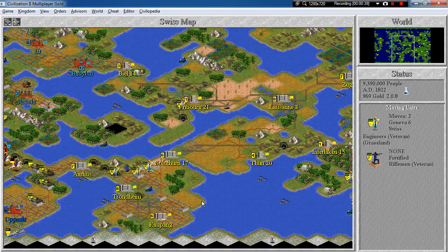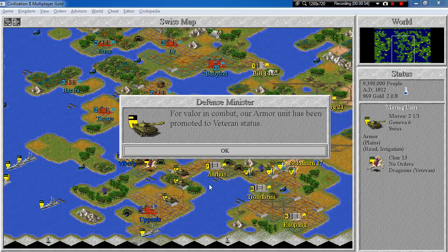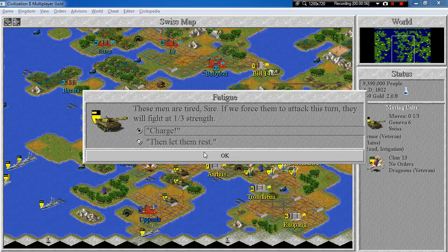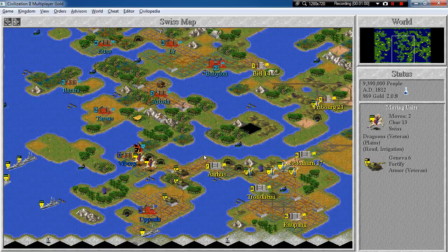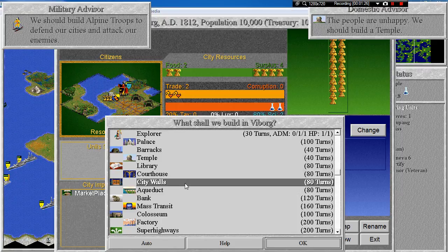We can go to Solothurn and continue building roads between our cities. Then this guy will probably just continue over here. Let them rest. Fortify. You can maybe attack. That hurt. Maybe you can do better. Not really. Fortify there. Let's take a tank. Excellent. Viberg is ours.